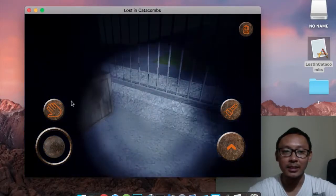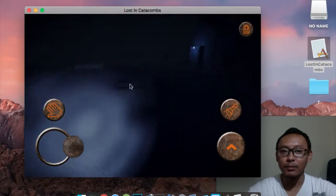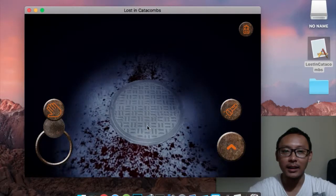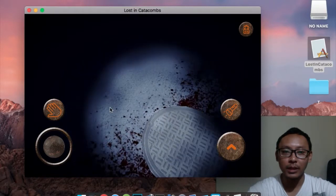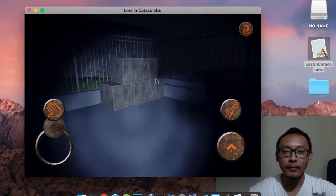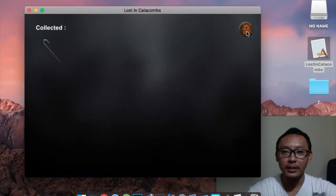You can see this object here — it is a crowbar. You can take it and use it to open this sewer. You cannot go down without the crowbar, so you need to take it. When you collect an item, you can find it in your inventory. We now have one item collected.